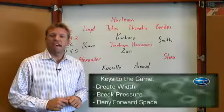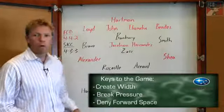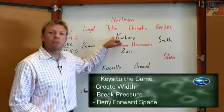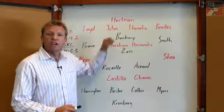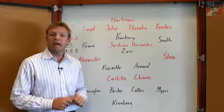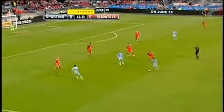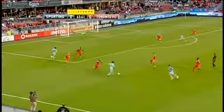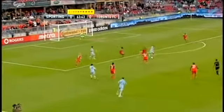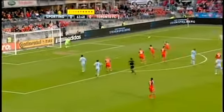The third key to the game is to deny space to opposing forwards. In this 4-3-3 formation, most of the time Teal Bunbury ends up being the target man that really gets things going for Sporting Kansas City. In this clip at BMO Field against Toronto, it is Graham Zussi who is searching for options in the final third. Watch the run of Teal Bunbury — he finds some room at the top of the box, and the U.S. International uses his strength to unleash a chance on target.